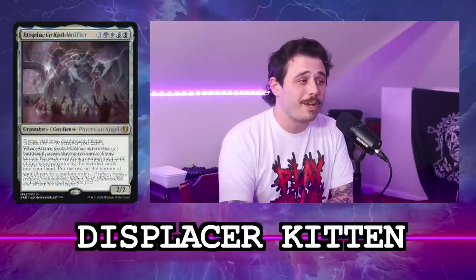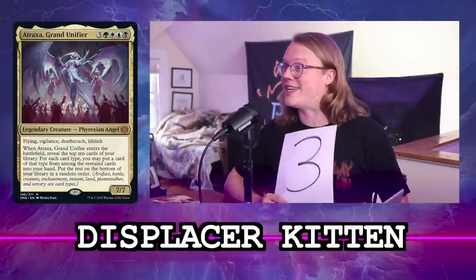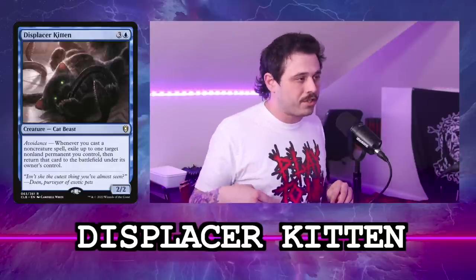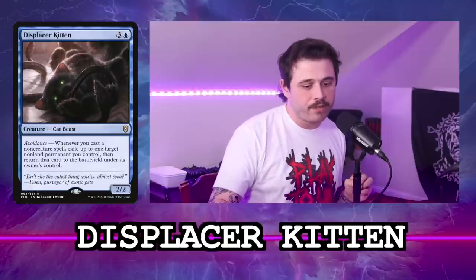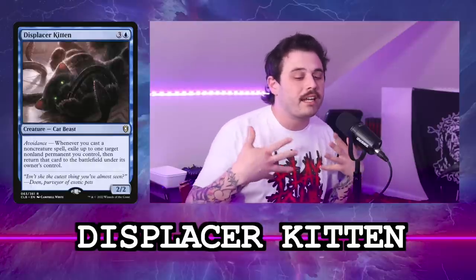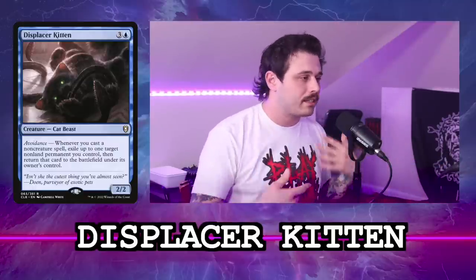I've also been really liking Displacer Kitten with Atraxa as your commander — every time you trigger Displacer Kitten, you can flicker Atraxa, get a bunch more cards, and get really out of hand. The reason I only have it as a three is that it needs a lot. It's a four-mana sorcery-speed creature and then you have to do other stuff. I do like that it can pseudo-protect itself — you can target itself in response to removal by casting a non-creature spell to flicker it.